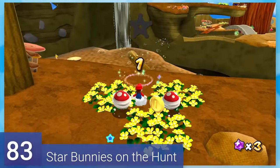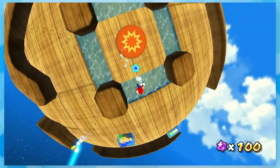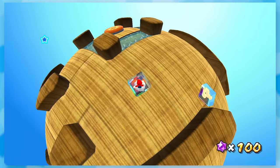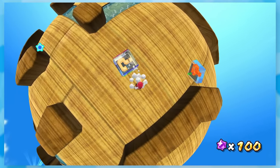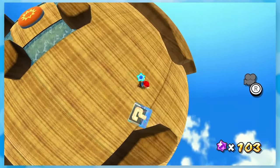83: Star Bunnies on the Hunt. Find some star bits and chase down the bunny on a big spherical planet. You can use this switch to make walls to help out too if you want, but the most mystical part of this mission are these glass question mark blocks. They're so out of place and I don't think they exist anywhere else either.